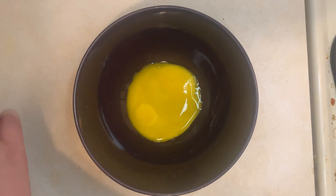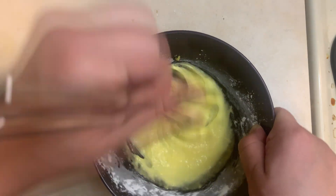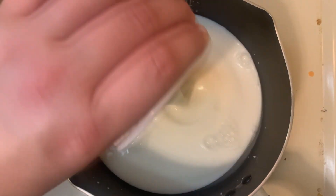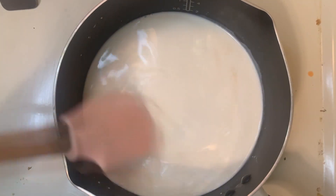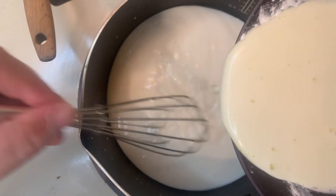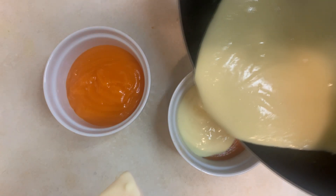While the candy corn custard rests, combine the remaining two egg yolks with two teaspoons of cornstarch and two tablespoons of sugar. Whisk until pale yellow and smooth. In a saucepan, combine three-quarters of a cup of milk, one-quarter of a cup of heavy cream, and a teaspoon of vanilla extract. Cook on medium heat and stir until just below the simmering point. Temper the egg mixture by adding a small amount of the milk and whisking, then return to the saucepan. Cook on low-medium heat until thickened, about two to five minutes. Fill the rest of the ramekin with the vanilla custard.